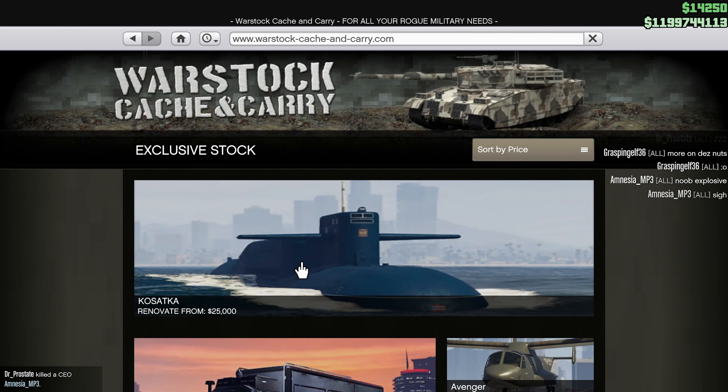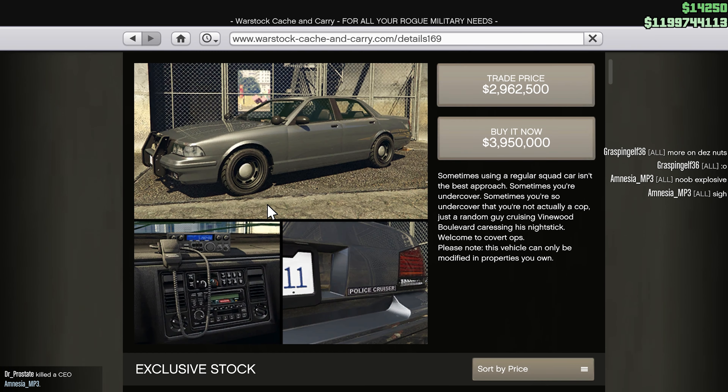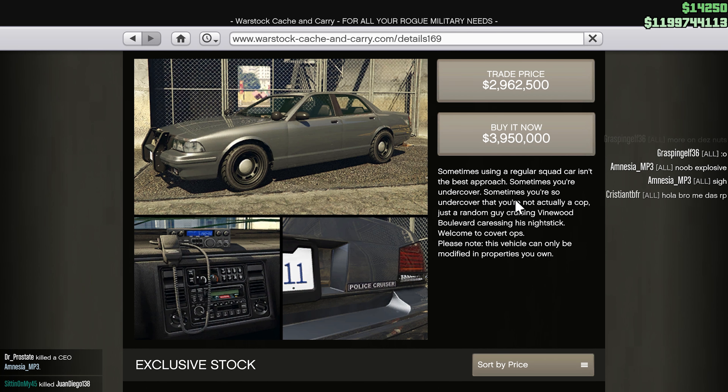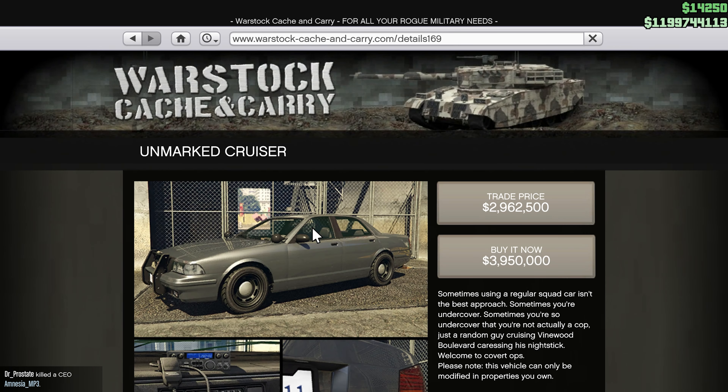You can now buy police vehicles in the War Stock Cash and Carry. You got the unmarked cruiser — sometimes using a regular squad car isn't the best approach. Sometimes you're undercover, sometimes you're so undercover that you're not actually a cop, just a random guy cruising Vinewood Boulevard caressing his nightstick. Welcome to covert ops. Please note this vehicle can only be modified in properties you own.